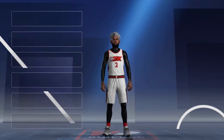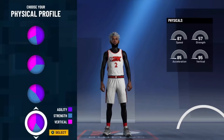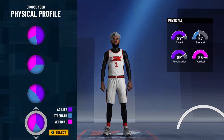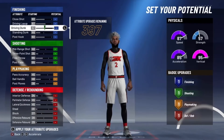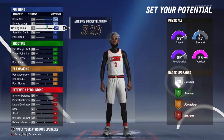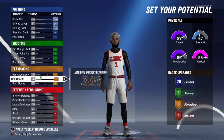For the first build, you want to go with the point guard position and the pure blue pie chart. We're going from top to bottom. You want to go with speed and vertical — the fourth one down. For finishing, you want to max out just the first three: close shot, driving layup, and driving dunk, so you get 28 finishing badges.